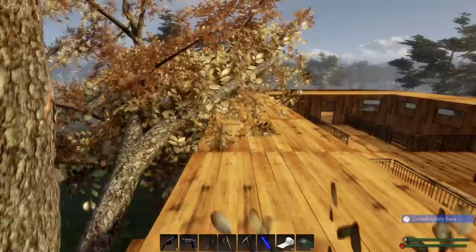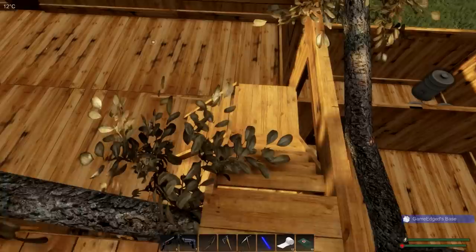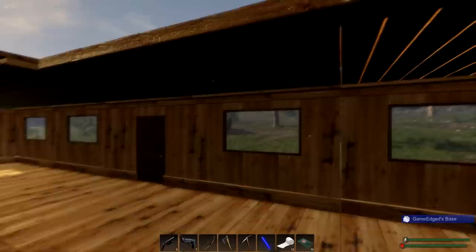Thank you so much for joining me, this is Game Edge. We're back in Subsistence and we're doing really good. We have to deal with the stairs — this is gonna be fun. This part is actually the top part of the roof, so to make up for this I put the stairs going up here. This is going to give us some leeway; we'll have to put at least a half over here, if not more.